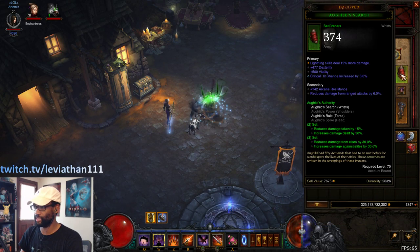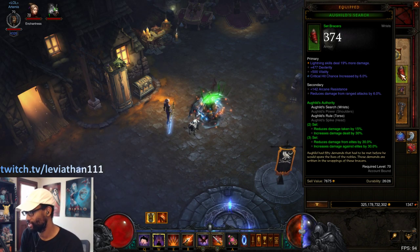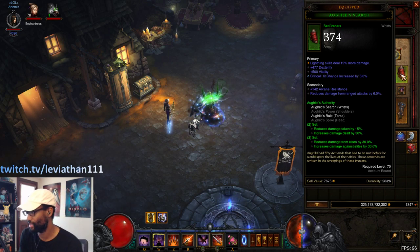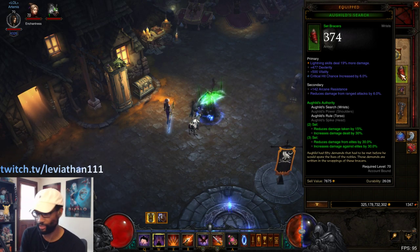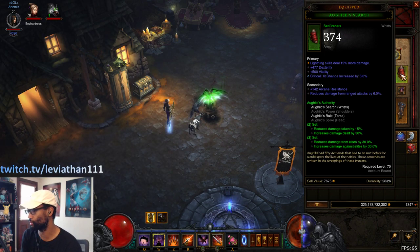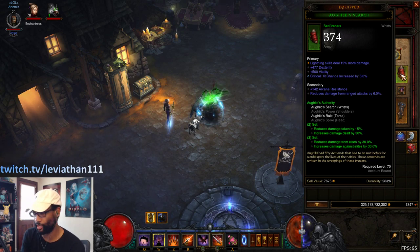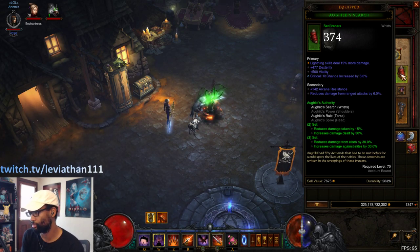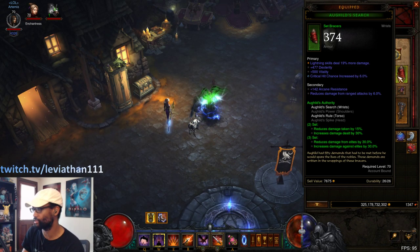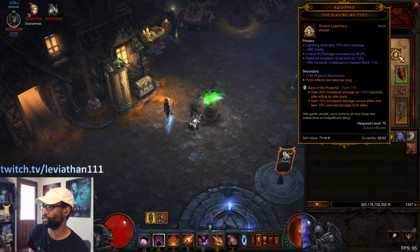The All Guilds set gives us a lot of elite damage. The three-piece set is increased damage against elites by 30% and reduced damage from elites by 30%, so since we are seeking out elites, this is just making it so that we super destroy them and they're not as deadly to us. The two-piece set gives us generic increased damage and reduced damage taken, adding a little bit more comfort and safety to the build, plus a damage increase.